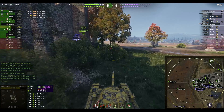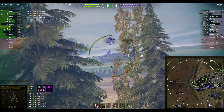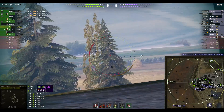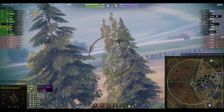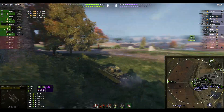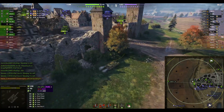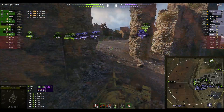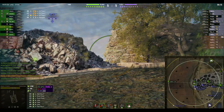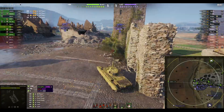This is what I mean about accuracy — this is fully aimed right here and I don't know how that bounced because it went right where I aimed and I had a green reticle. The WZ had moved since then. One thing that's really nice, as I said earlier, is the alpha — just being able to trade with tier 9s and 10s allows you to punish any mistakes they might make.